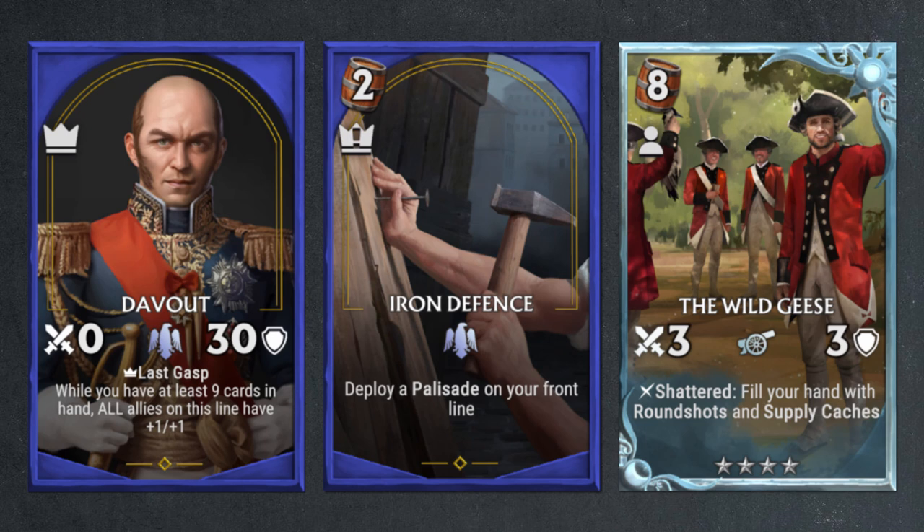Either way, it makes for a very interesting new card replacing its old effect. Duvaux has a very interesting mechanic in that if you have at least 9 cards in your hand — and as a reminder, max hand size is 12 in the game — then all allies on his line will have plus one plus one, and that includes himself. So he will become a one attack, 31 health general whenever he has this passive active.